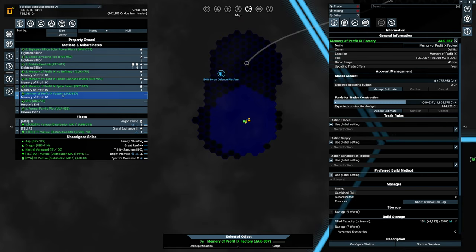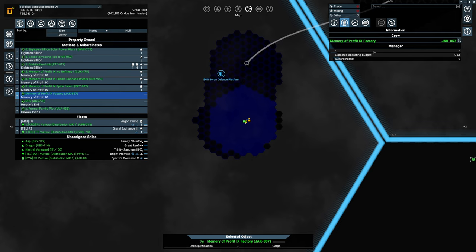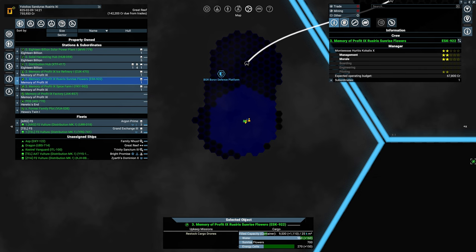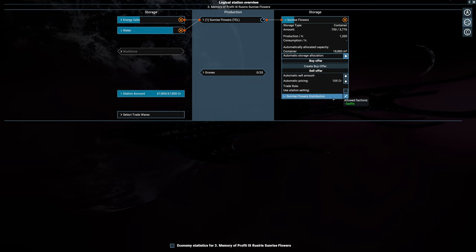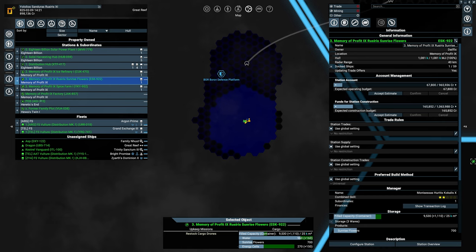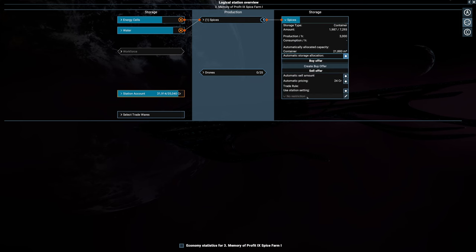Let's go into the map and take a look at the factories. We did not assign a manager. We'll start over with the sunrise flowers — right now it is still basically selling to everyone. Let's quickly change that to sunrise distribution. Did I set up the spice? No, spice distribution — okay, spice distribution all the way over that.